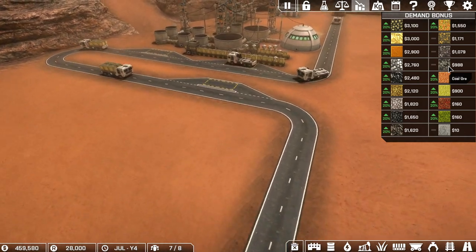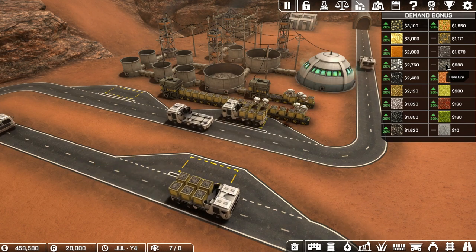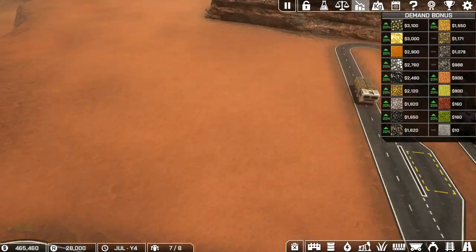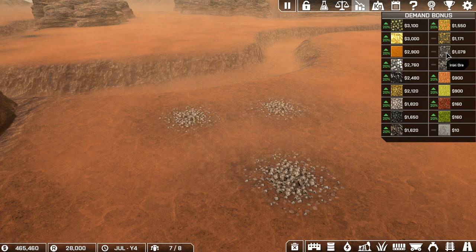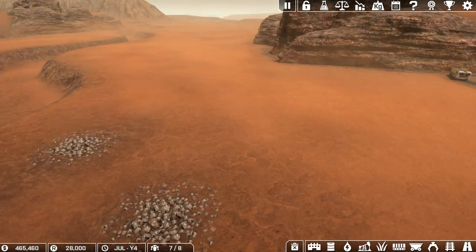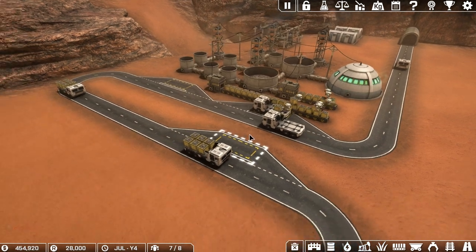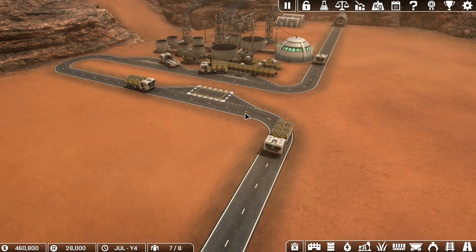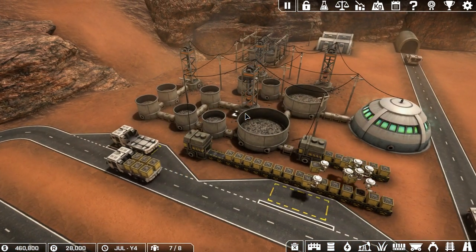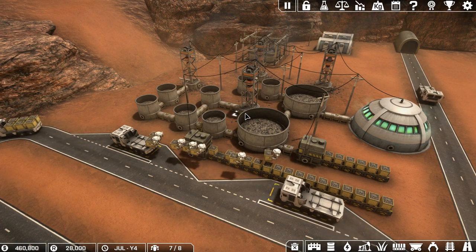For one box of unrefined coal I get around 1000 bucks. Last time we unlocked the possibility to refine this resource, so instead of selling coal ore I'll be selling coal. Also we found out that we have iron nearby - iron ore is 1079, but if I refine that iron it's gonna be almost 2000 per box. So this is where I want to make my money today. But this current setup is completely not working as intended.